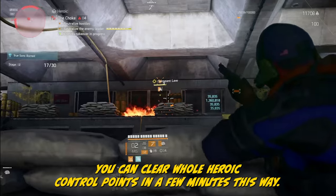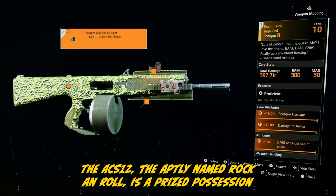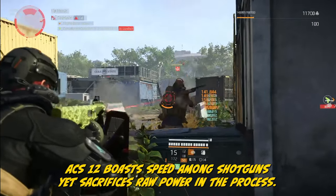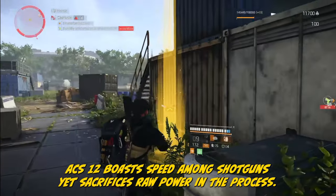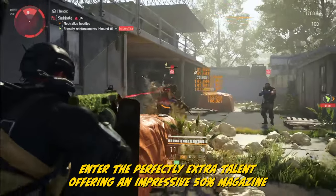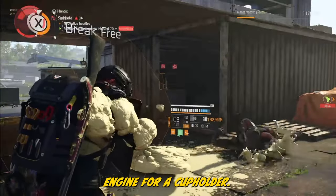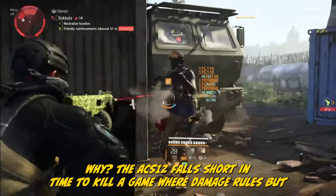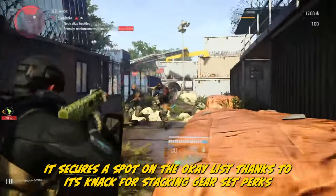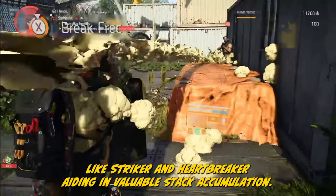The ACS-12 shotgun aptly named Rock and Roll is a prized possession found exclusively in the Dark Zone or through named item caches. The ACS-12 boasts speed among shotguns, yet sacrifices raw power. Enter the Perfect Extra talent, offering a 50% magazine capacity boost — but at the expense of a damage talent, like trading a muscle car's engine for a cup holder. The ACS-12 falls short in time to kill in a game where damage rules. But it secures a spot on the OK list thanks to its knack for stacking gear set perks like Striker and Heartbreaker, aiding in valuable stack accumulation.